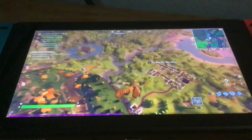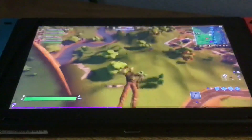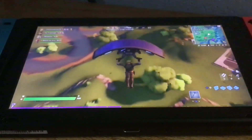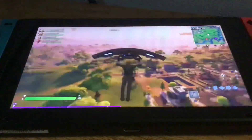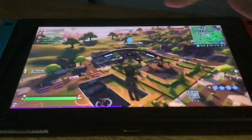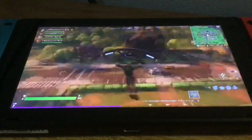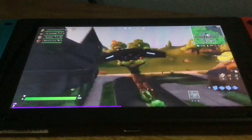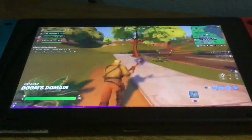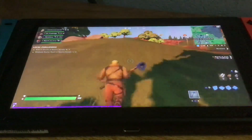So guys, if this works for you, make sure you give a thumbs up and enjoy playing Fortnite with no internet connection. Like if you're playing a Nintendo Switch and mom switches off the internet, you can literally play offline — just follow my steps. You can see up in the corner it says no internet. So yeah, this is how you play Fortnite offline. Thank you for watching, make sure you give a thumbs up and subscribe to my channel. See you guys back in the next video!